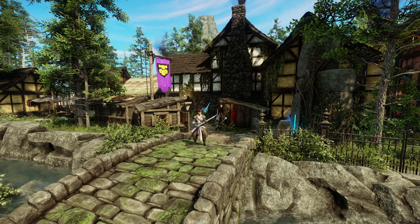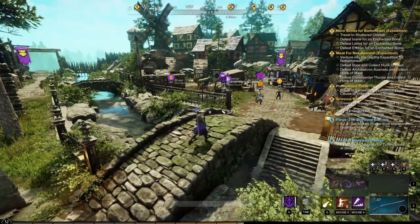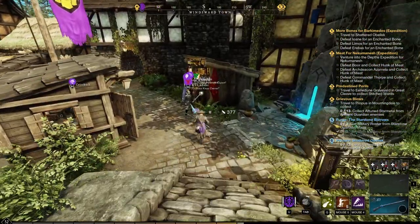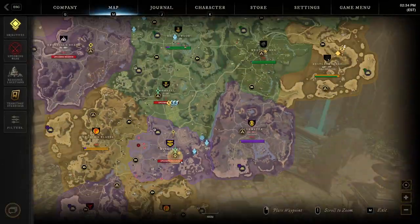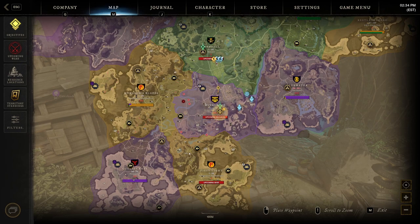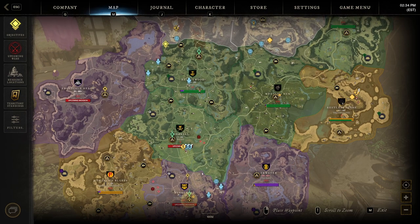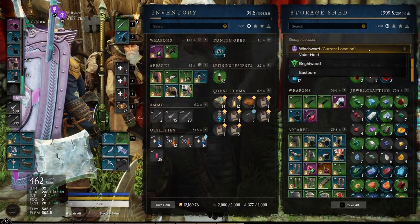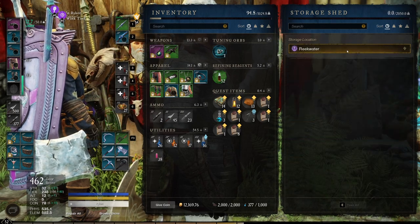Each town has its own storage — it's not shared across all towns. Each settlement has its own storage capabilities. When you go into the storage you'll see how much storage you actually have at the top of the screen, and you can drop down and have a look at other places.